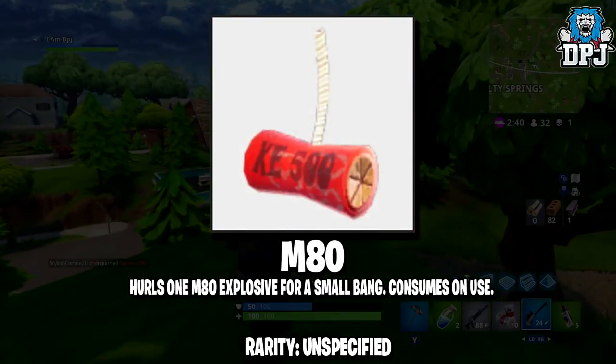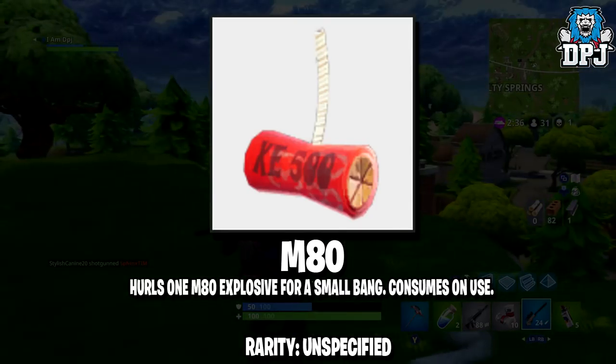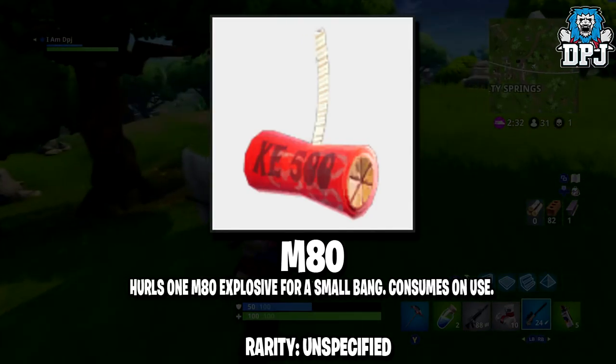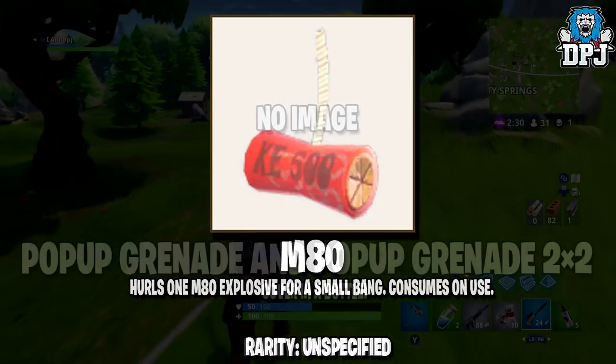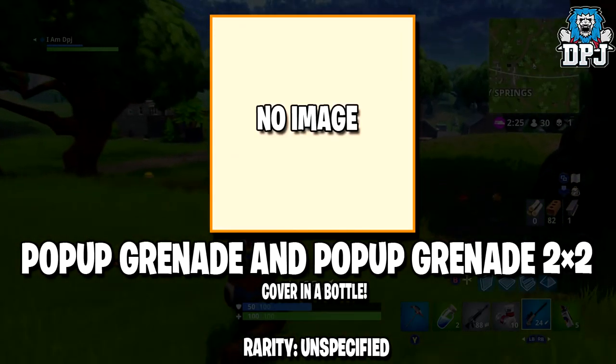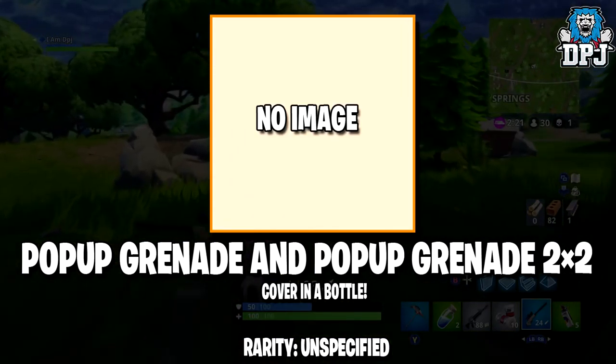We then have the Grapple, which has healing properties — get some health back. It's of legendary rarity. We then have the M80s — hurls one M80 explosive for a small bang, consumed on use. These I feel would just be like small grenades, maybe they drop in bigger quantities. Rarity is unspecified. We then have the Pop-Up Grenade and Pop-Up Grenade 2.